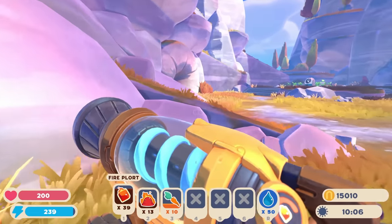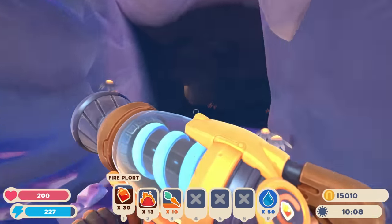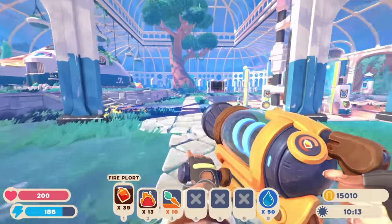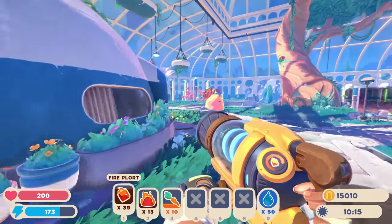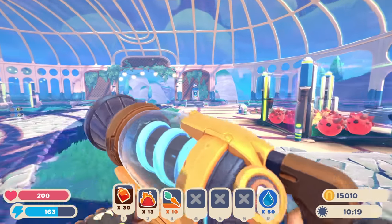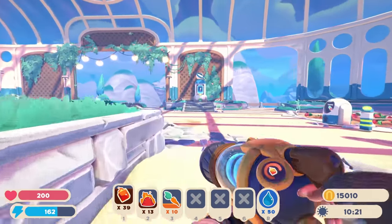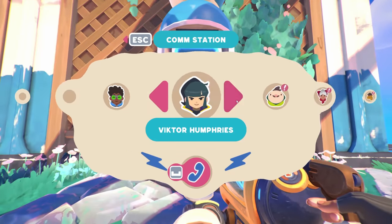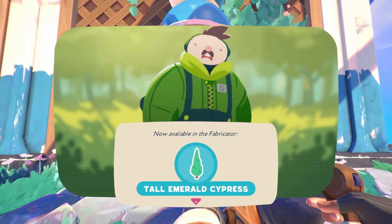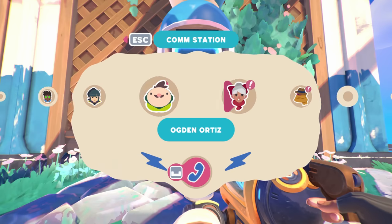We're gonna go ahead and throw these right into the research chamber — securely dispose of the fire slimes — and start our hen celebration. We need a name for it, like the Celebration Hens! Oh my gosh, the Celebration Hens for Slime Rancher 2 — I love it. Ogden, tell me you have a gift for me. A tall emerald cypress — that's so nice of you.